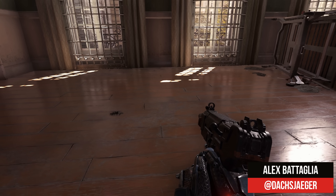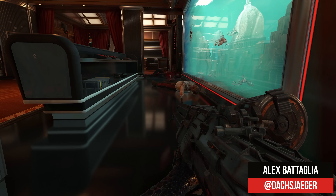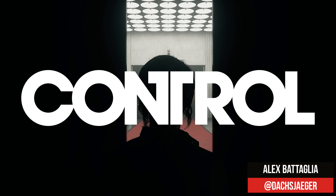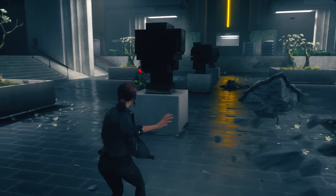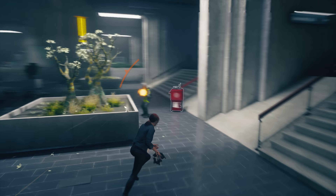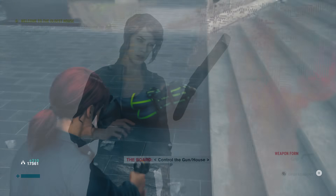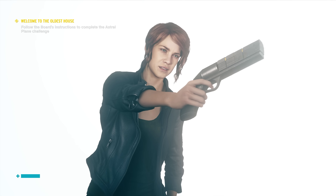DLSS 2.0 very much impressed me in Wolfenstein Youngblood, and it has now been released to Control, the ray tracing killer app from Remedy. This update, tied together with the Foundation DLC, changes DLSS from the 1.9 version that ran on shader cores to the 2.0 version running on the tensor cores. It claims to improve image quality and stability, and I'm here to put that to the test.